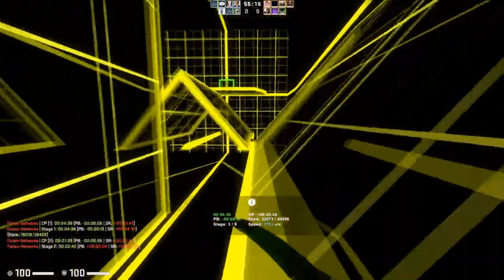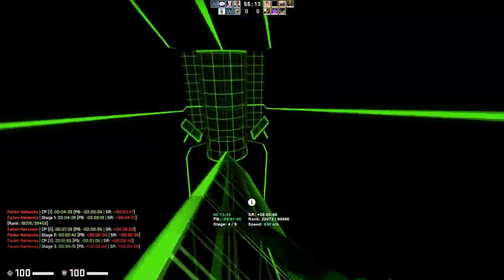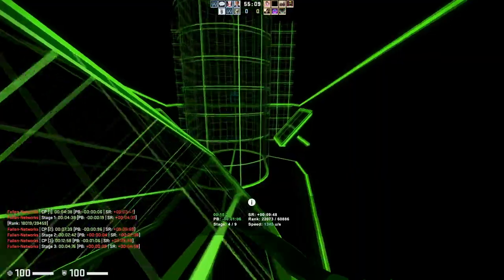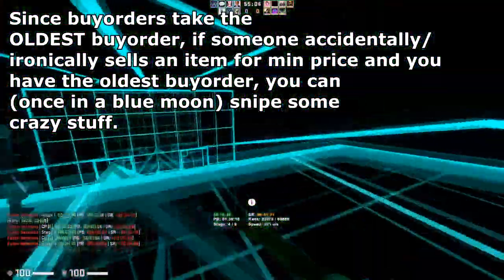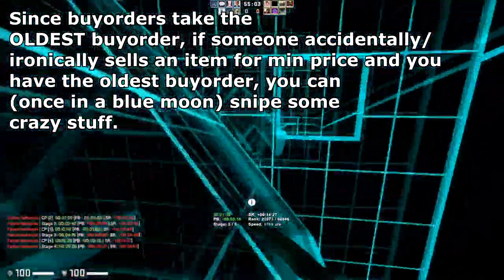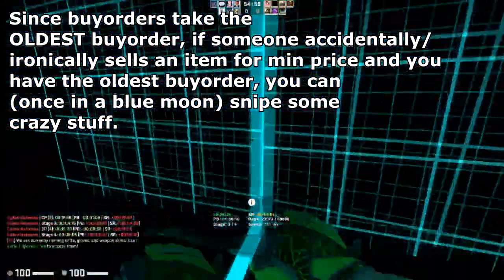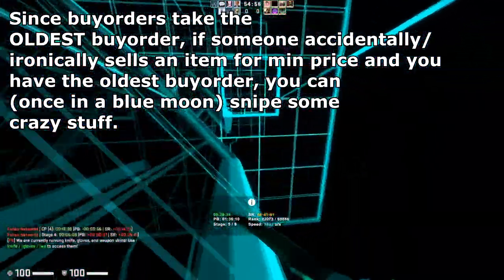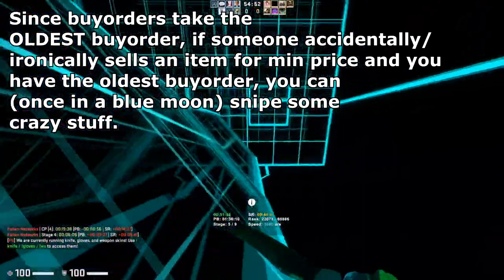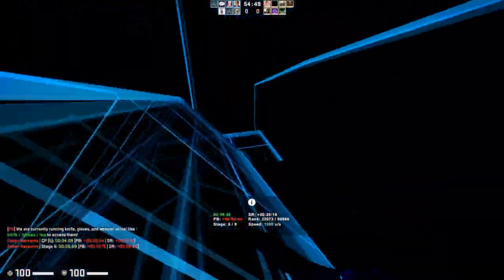Buy orders are a very staple part of CSGO investing, so I want to add two more tips here. First, putting buy orders on stuff right when it releases is a really good idea. Even placing the absolute minimum buy order when an item first releases is worthwhile, because you can abuse the fact that buy orders go to the oldest listing. Getting early buy orders can help you snipe some skins for extremely cheap.